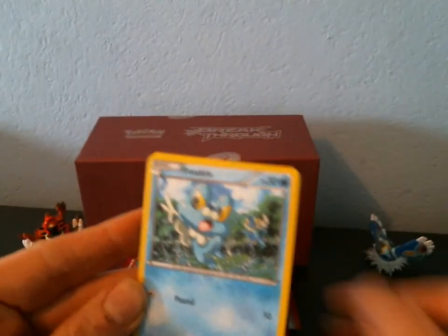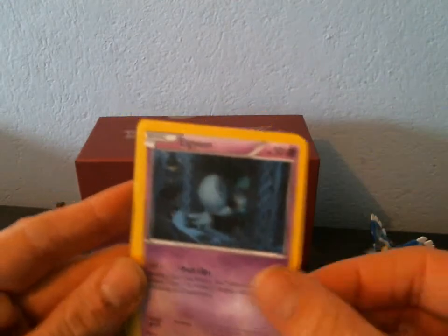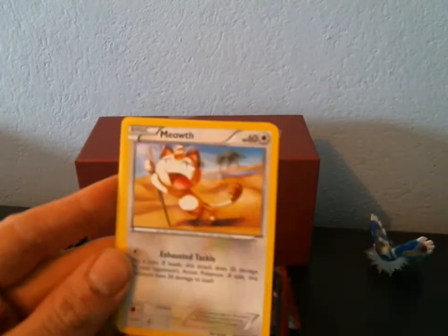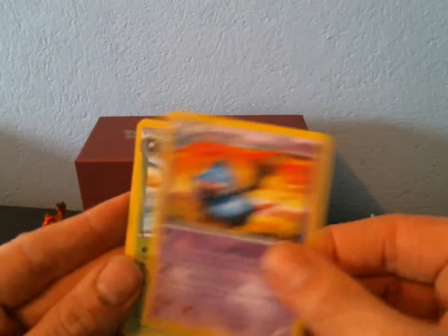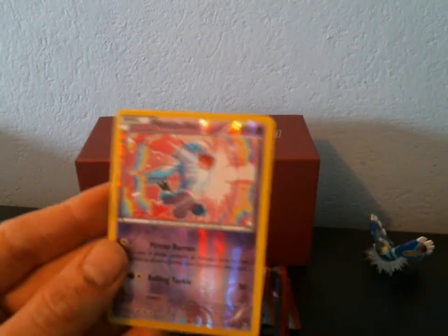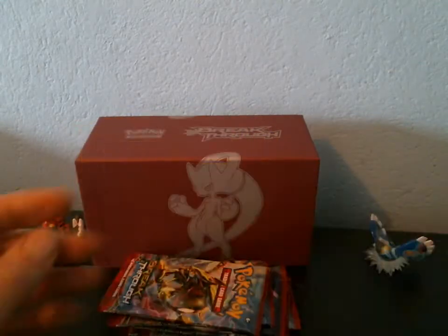In this pack we have a Froakie, an Axew, an LGM, a Gastly, a Meowth, a Quiladin, a Suvette, a Go-Goat. Reverse is a Wobbuffet, and the Rare is a Vanilluxe.